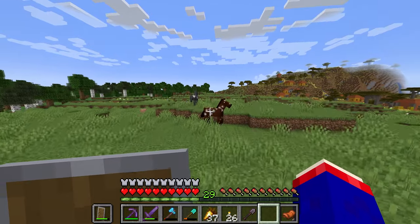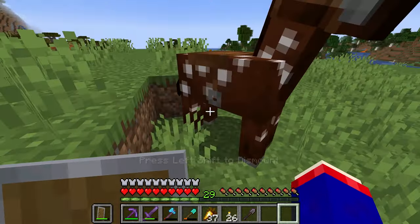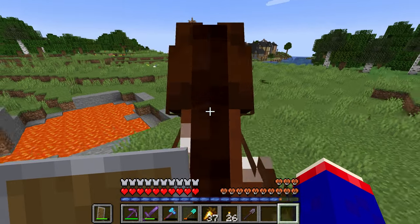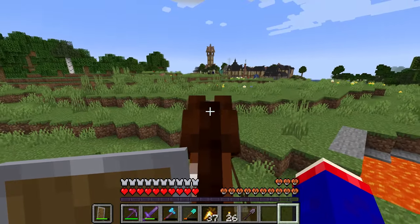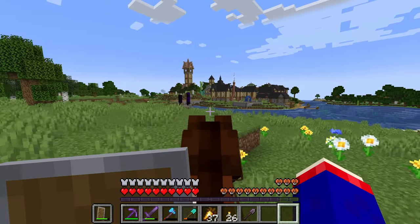Come here — you have a lot of health, you're decently fast, you can jump. You know what, you're my newest horse! I don't know what we'll name you but you're fast enough, honestly. Look at that.